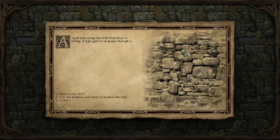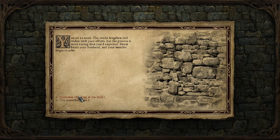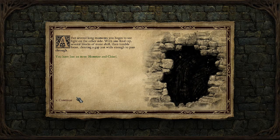Cracks run along this wall from floor to ceiling and a light gust of air passes through it. Use the hammer on the weak point in the wall. You set to work. The cracks lengthen and widen with your efforts, but the process is more taxing than you expected. Sweat beads down your forehead and your muscles begin to ache. After several moments you begin to see light on the other side. With one final tap, several blocks of stone shift and tumble loose, clearing a gap just wide enough to pass through. You toss in a hammer and chisel.